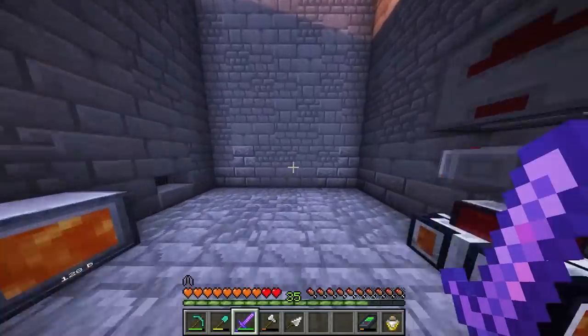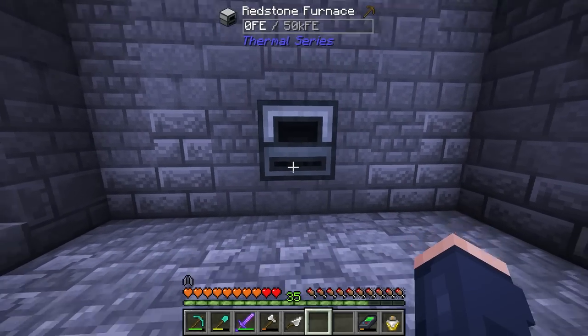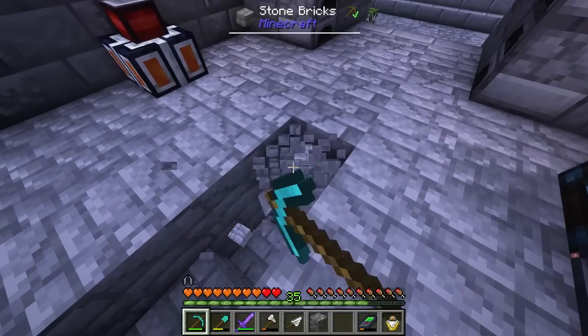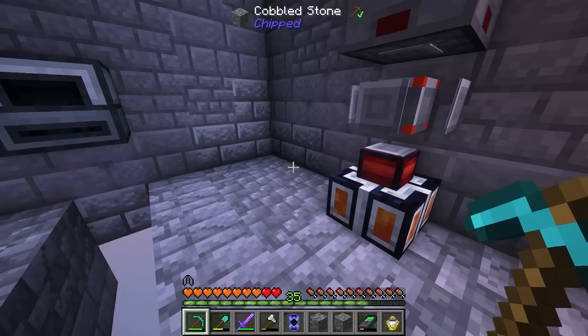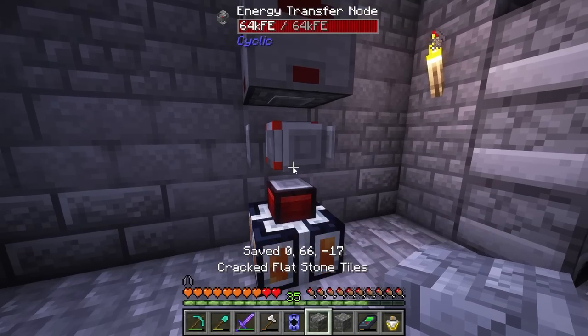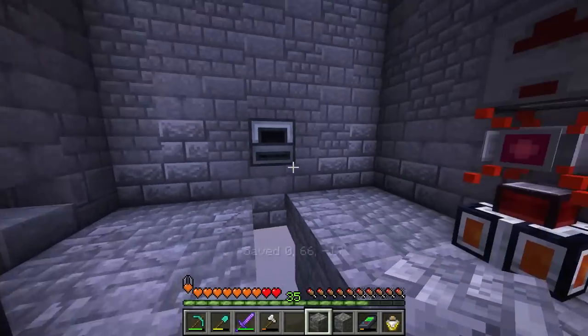I'm thinking about putting it in this room for right now. We can put a GPS on it right here and line this up so that all of our blocks down below can get our cables hooked into the bottom here. Our GPS — just shift right-click on it and that will link it to our power grid. Now this should start filling up with power, just like we want.